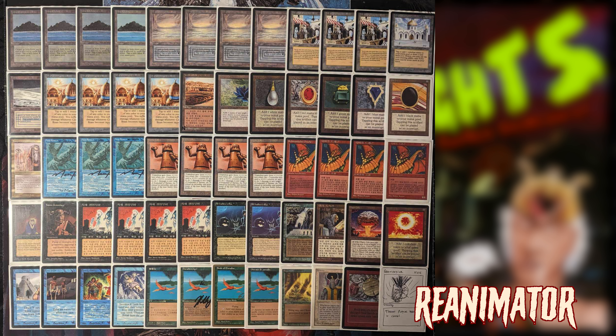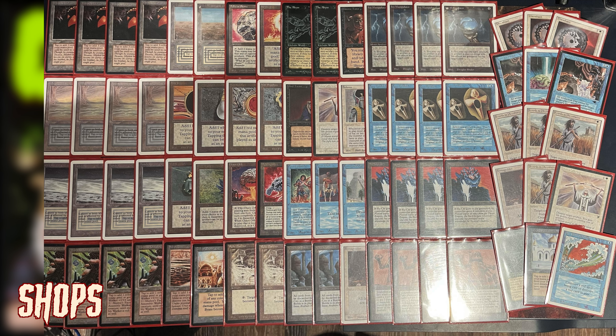All Hallows Eve puts you in a mindset where you think you've gotta reanimate five creatures, but two fat boys is actually okay. If you reanimate Rasputin for cheap and then bring in a Triskelion, that's pretty good. If I'm seeing a Shivan and a Triskelion on the board, I need to respect that. Having all five creatures makes you think incorrectly that two is not enough — no, just get your threats and play.